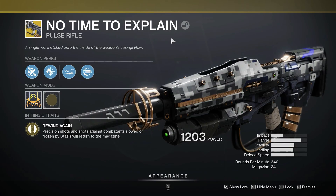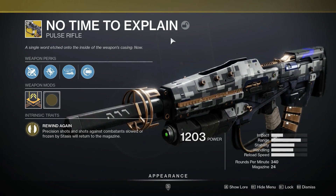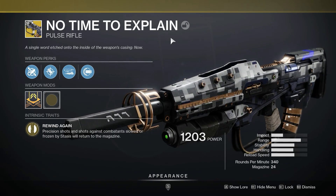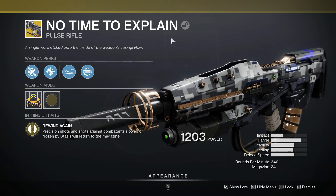This comes back way back. This was technically called the Stranger's Rifle — you got it as a Legendary from the Exo Stranger at the end of Destiny 1's main campaign. Then they changed it during the Taken King's time and turned it into the No Time to Explain, an exotic version.